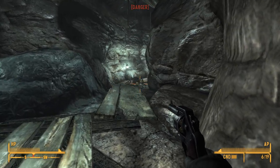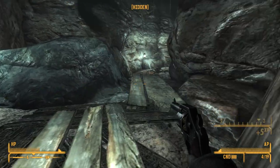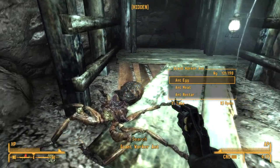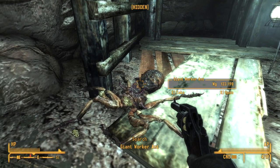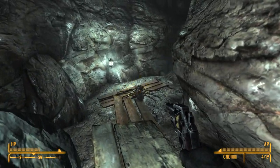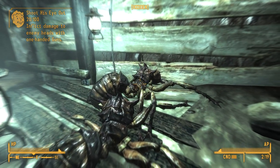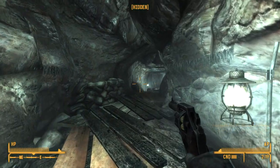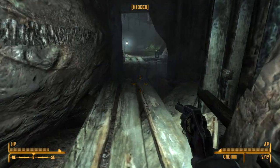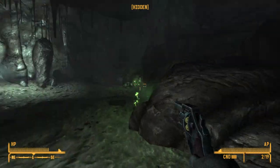I recently completed the Greyditch questline in my own playthrough and I didn't realise you could actually help that kid find his family — there's a little kid who runs down to you, says Greyditch is on fire, and you can actually find his family in Rivet City. I never realised that, and I've played Fallout 3 countless times. I originally played this on Xbox 360 when it came out — my dad got me the collector's edition with the lunchbox, and I'm really pissed off with myself that I sold it, because that collector's edition is beautiful.